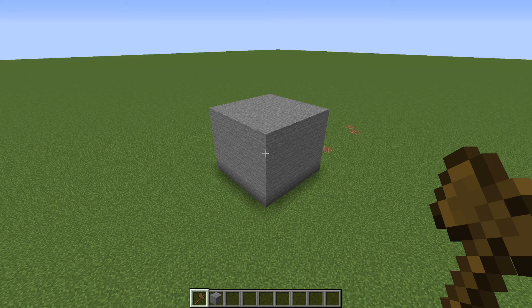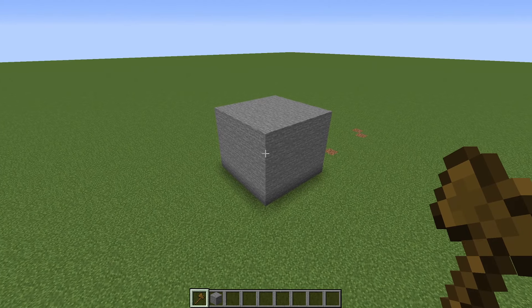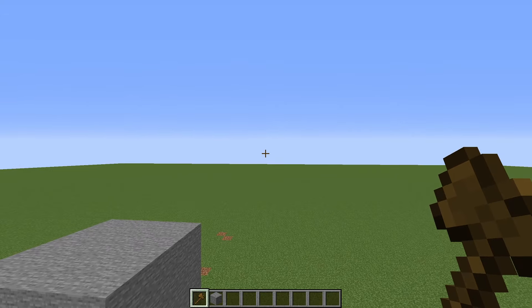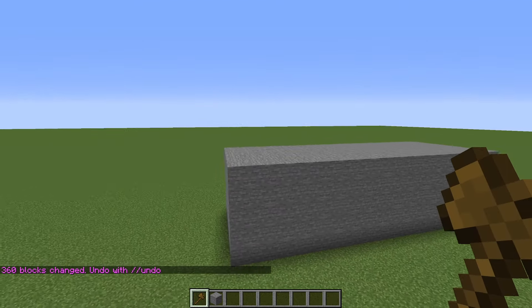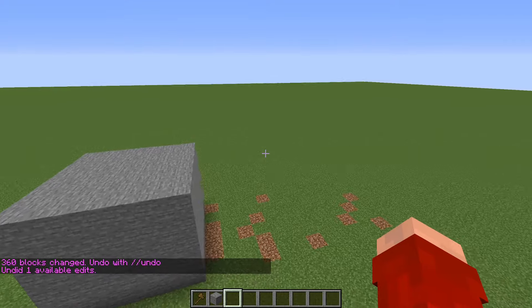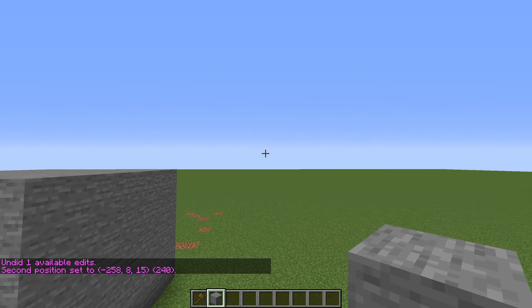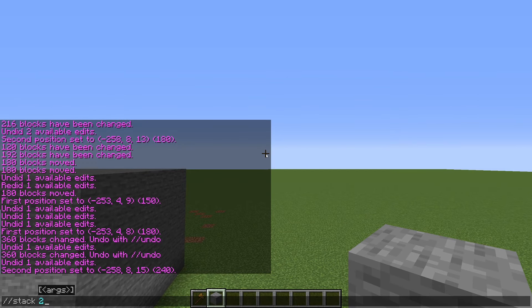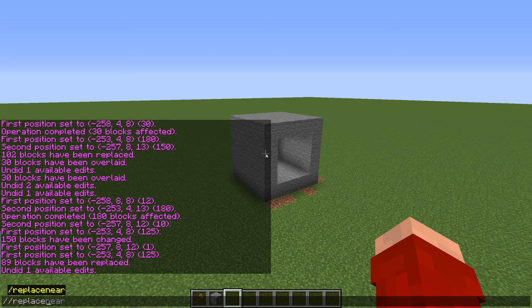The next command is super useful for builds with a repeating pattern: //stack. You just type in how many times you want it to stack, and as long as you're looking in the direction you want, you don't need to specify one. Let's stack the cube two times. You can also do interesting things with this — if you expand the selection to include some empty space and then stack it, it will include the air, giving you evenly spaced copies.